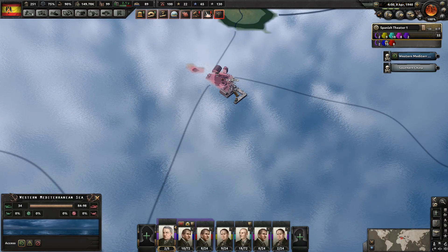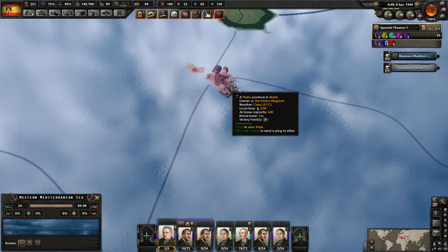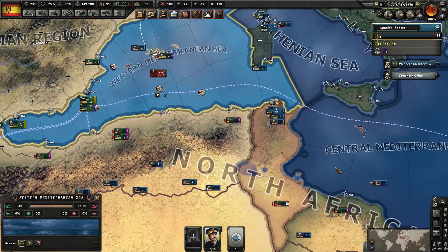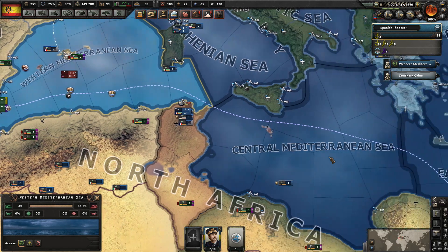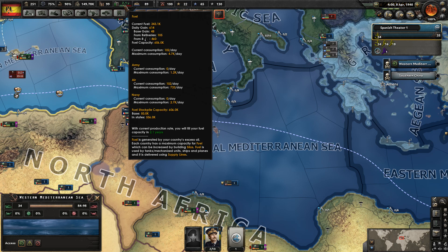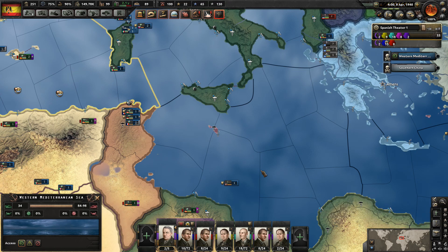Somebody suggested taking Valletta — actually Malta, capital being Valletta — which has an airbase, a pretty important location during the war for the British allies to have planes. However, to do that I'd need naval control of the Western Mediterranean as well as the Central. I don't think I can do that if I also want to stockpile enough fuel. Right now it's saying 2.1 years from the oil refiners, and we know we're going to lose the oil sooner or later when the Americans join. So I'll postpone that for now.